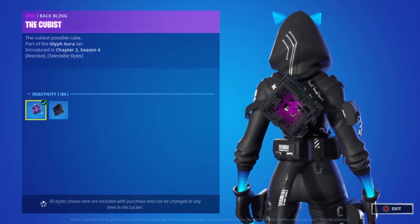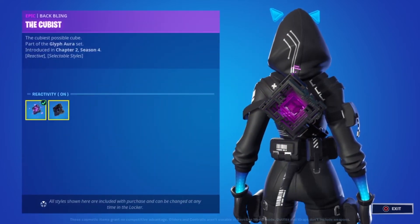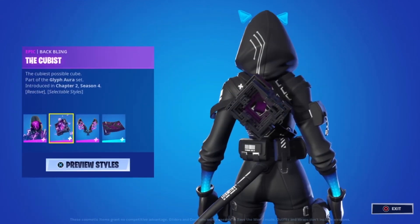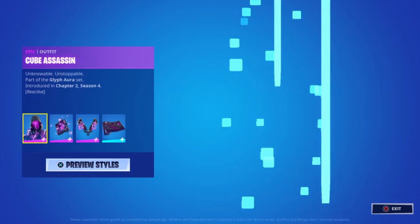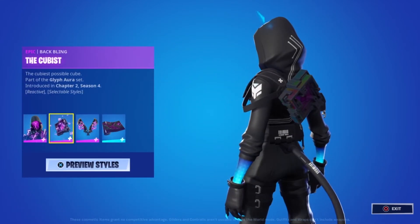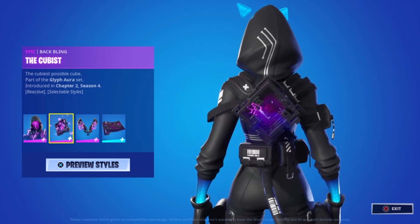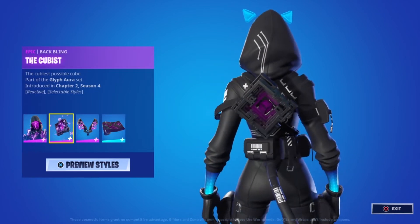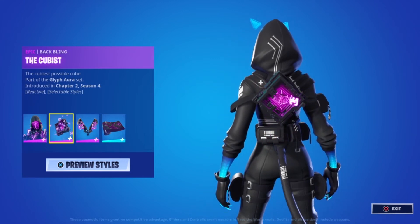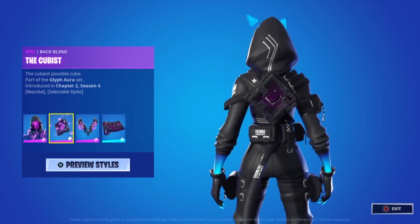Mystique's in-game version has peaks or spires on it, which this version doesn't have. It looks like you can only turn the reactivity off on this one, same as the normal skin itself. It'll be interesting to see if we can select that spire version — the only concern is it might get in the way of aiming down sights.